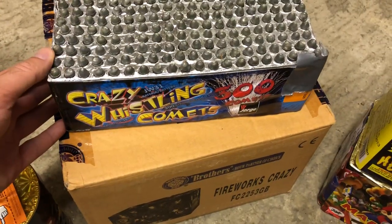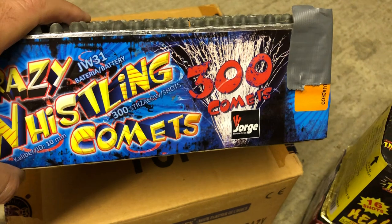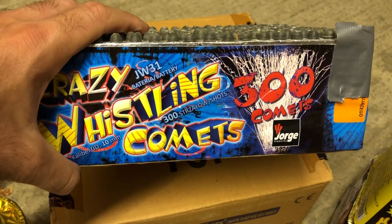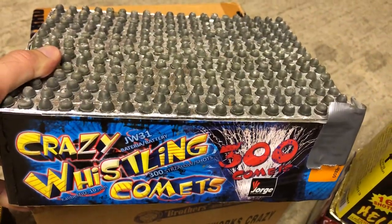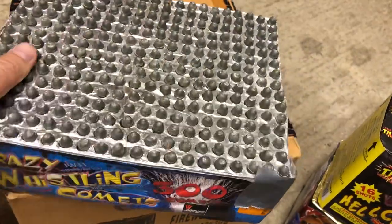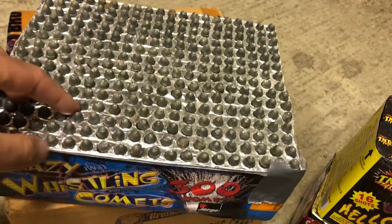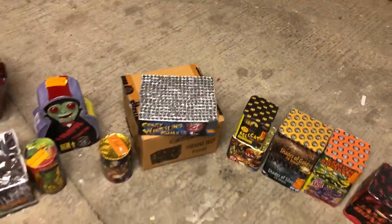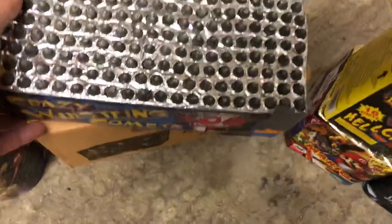Moving on to Crazy Whistling Comets, again by Yorgi — JW31 is the number for this one. 300 shots. This one also didn't fire from last year's display — it's actually the second year in a row that Crazy Whistling Comets didn't go off, so a little bit disappointed. The fusing on them may not be so good, but I managed to save it from the rain so it will go off this year. I think it's one of the best whistling cakes out there, with a pencil-lid formation on the top. The timing is nice — not too quick and not too long.